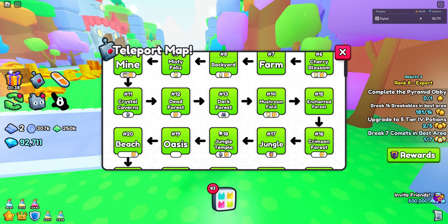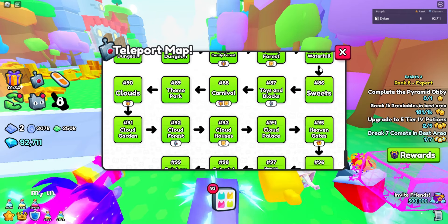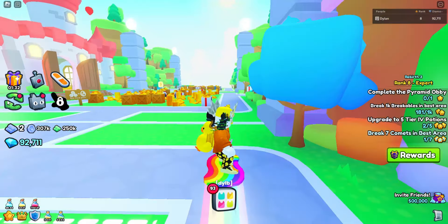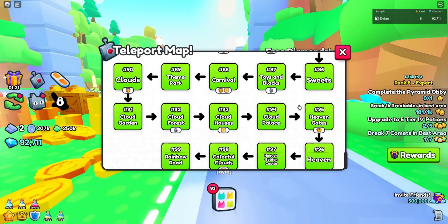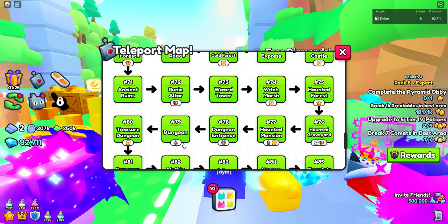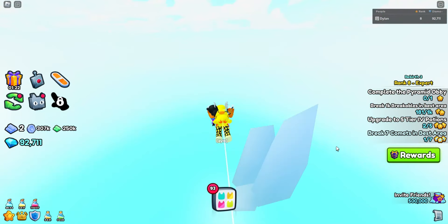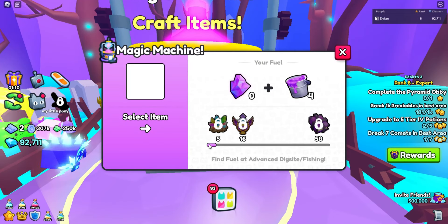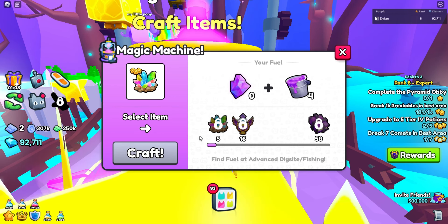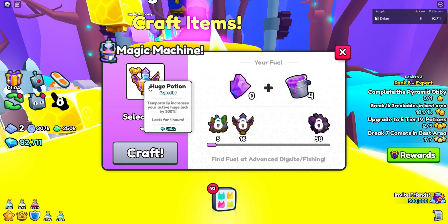Obviously if you have the advanced fishing unlocked, which is in the heaven biome, you can go there and grab those magic swords. But as you can see, if you go to area 76, there is a machine. As you can see, I could craft this for 516 — you can craft a huge potion.